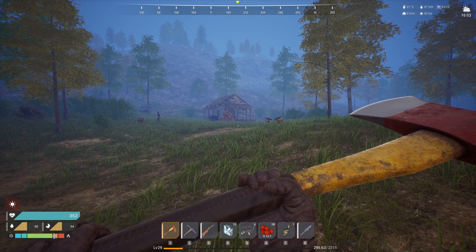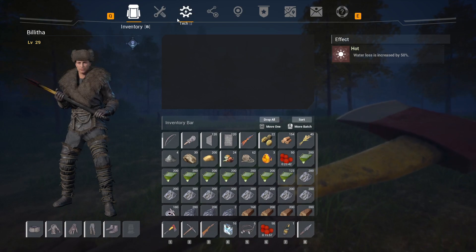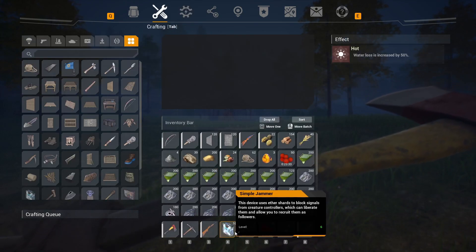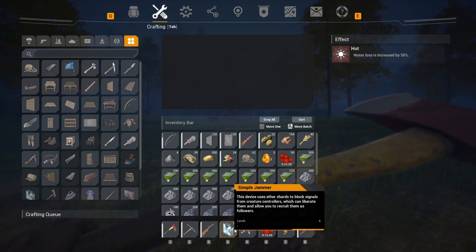In order to do this, you need to unlock the ability to craft something called a simple jammer. It's a really early unlock — if you go to the tech tree you'll see it right there. You're going to need iron ingots, tape, and ether shards. Once you have them crafted, I'd say craft around 8 or so, maybe even get a few more.